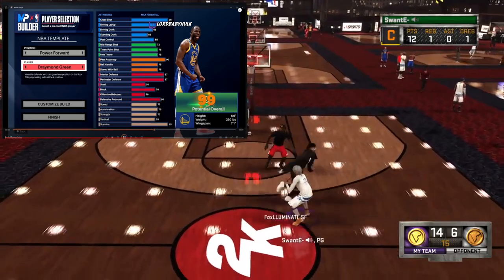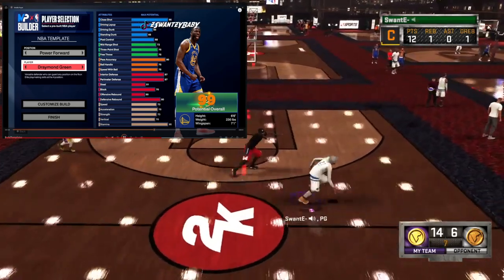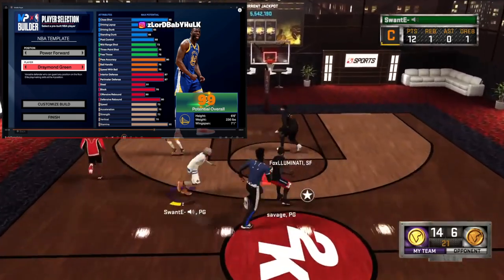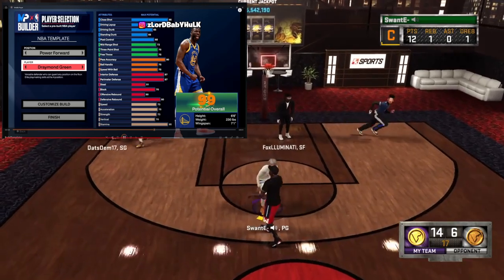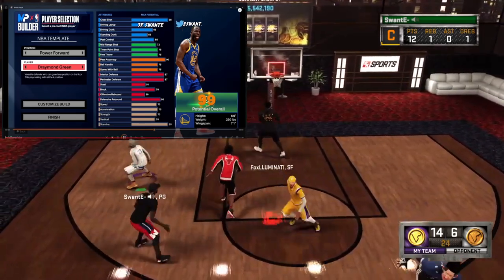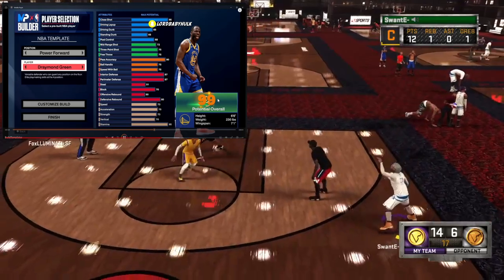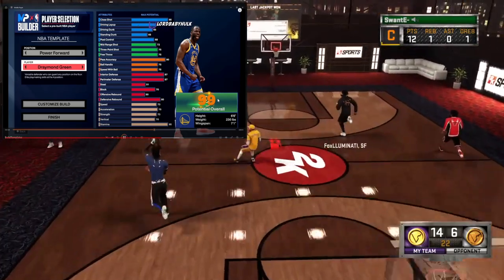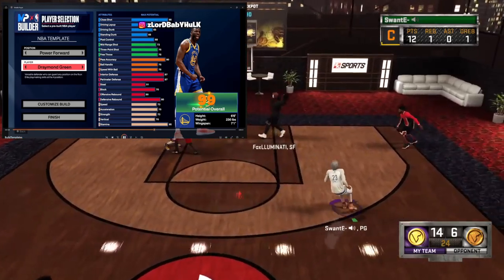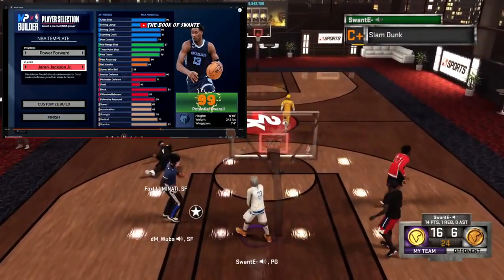Draymond — they made Draymond way better than he is in real life. They gave him a higher three than Russ, the same mid as Russ, and a higher pass accuracy than Russ — insane. The playmaking is there, he got some decent defense, but it's 6'6 and he's slow. It's kind of weak — below average finishing. I'm gonna go ahead and say stay away from a 6'6 build that's guarding power forwards who could be 6'10. He's not an elite shooter and there isn't much point in that high a passing rating at that height. C tier.